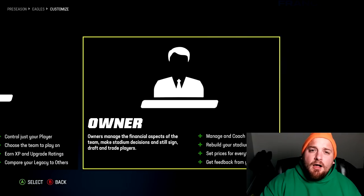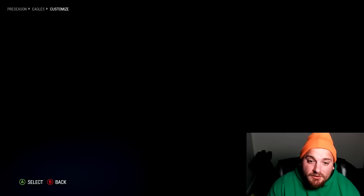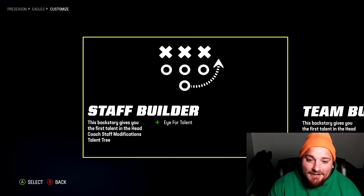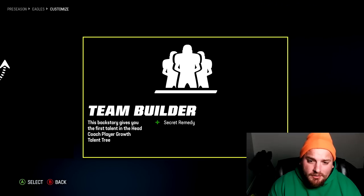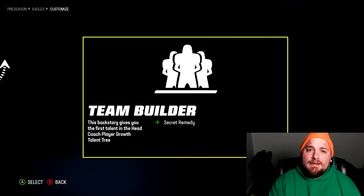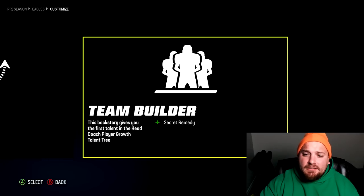You can't relocate a team as a head coach or player — you have to start your franchise as the owner if you have any plans on relocating. You also get a little bit more control overall. You also have the option to go with a custom coach, which gives you two starting points: staff builder, which gives you a boost in the staff mods talent tree, or team builder coach, which gives you a head start in the player growth talent tree.